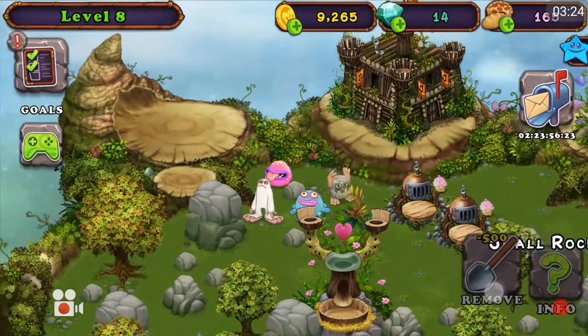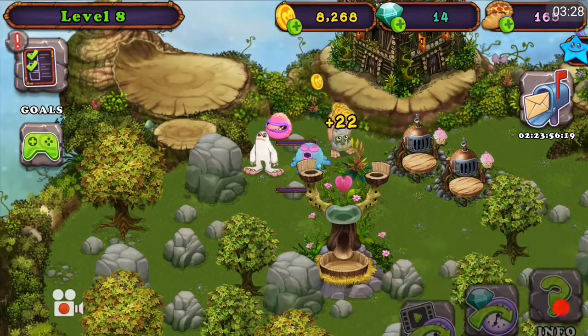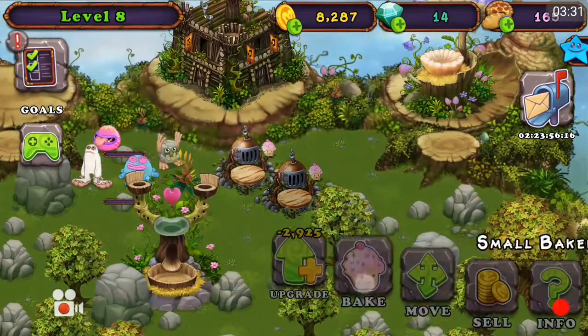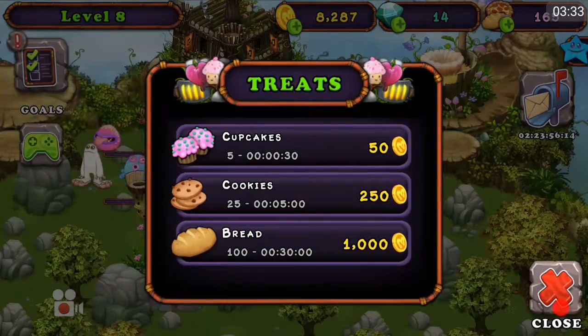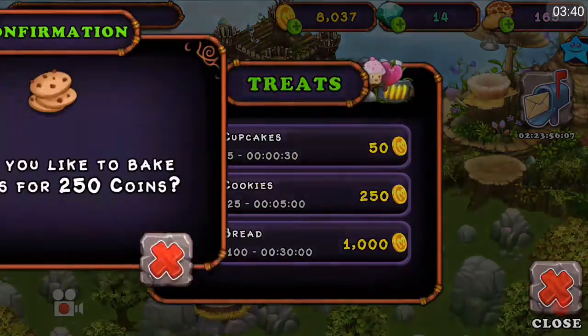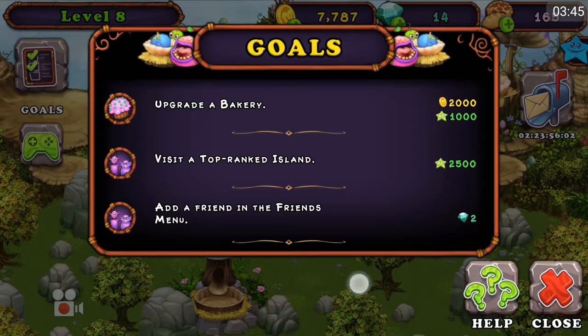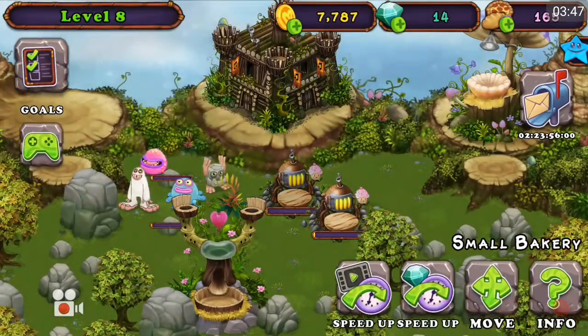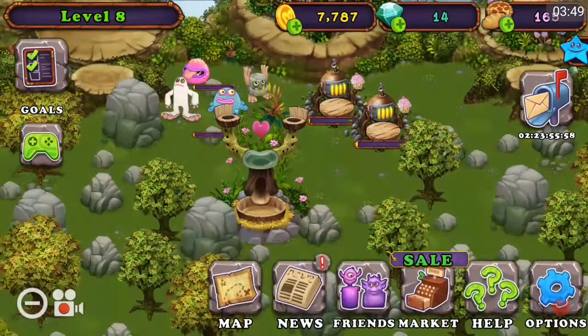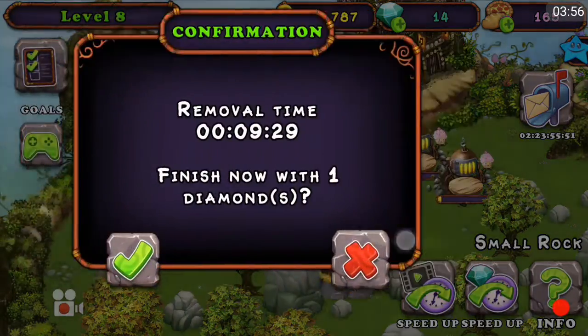I don't want to get rid of this rock. It's so annoying, because I like to have all my monsters in the same space. Let's get some more food. $2.50 for five minutes, let's go with that. Oh my god, my nose is so annoying. Upgrade a bakery — we'll do that once those are done. So we're gonna have to wait five minutes. How long do these rocks take? Ten minutes. Gah.